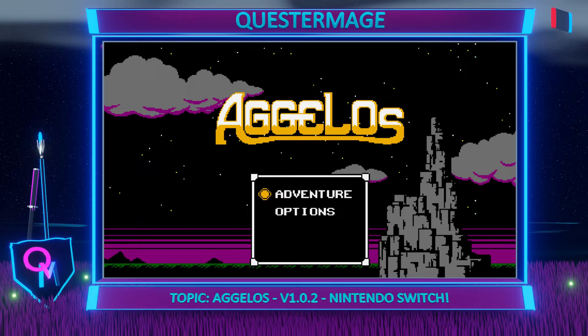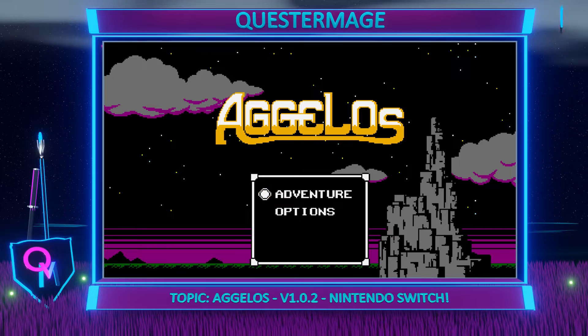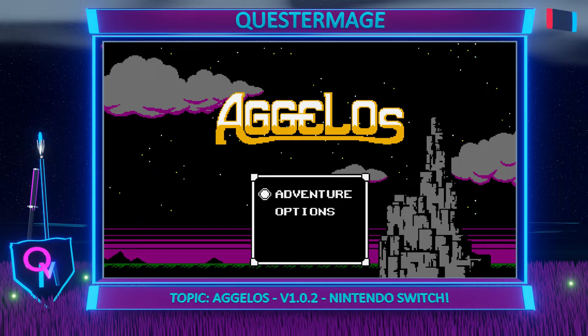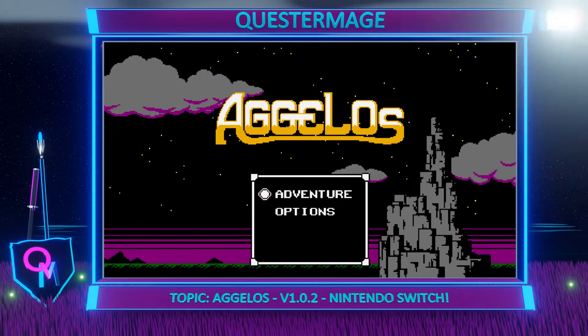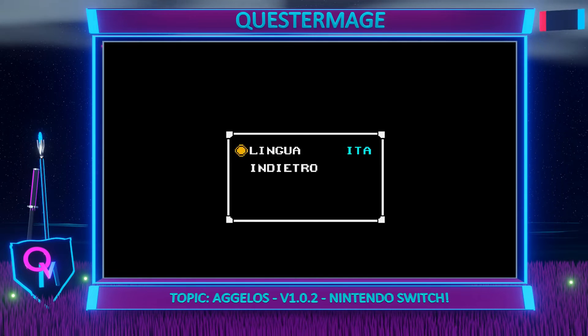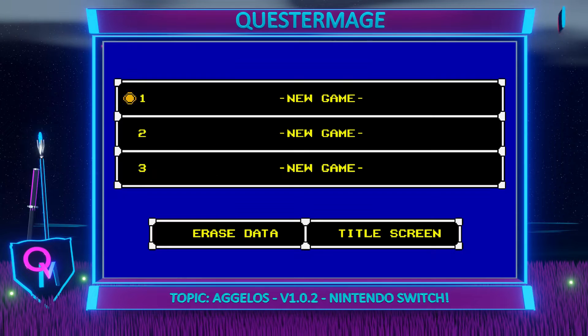The main menu is simple, clean, and obviously retro themed. There are two options at the beginning: adventure and options. There is space for more options but I have not unlocked them yet — it does seem like there will be more to unlock. Options-wise, you can only change the language in the options screen. It's a shame there are no options to change the colour palette, for example to make it look like a Game Boy game, and it would have been nice to see some screen filters.